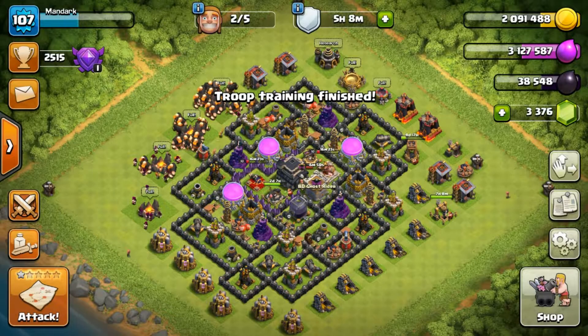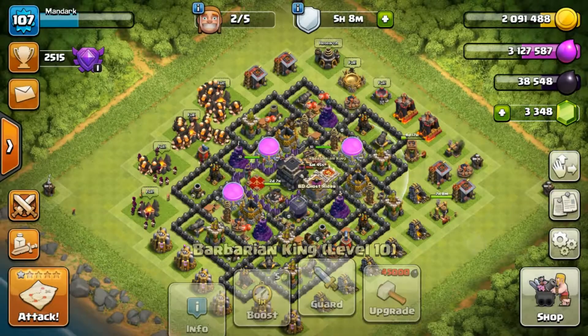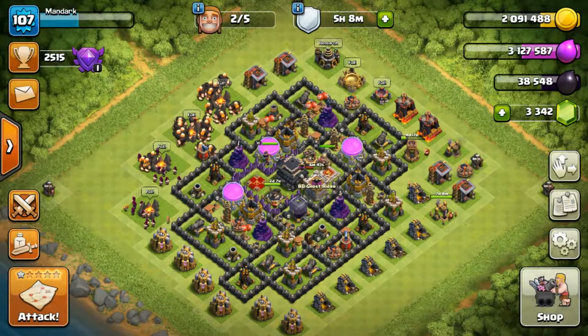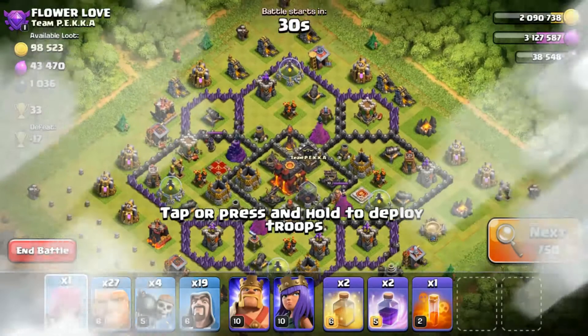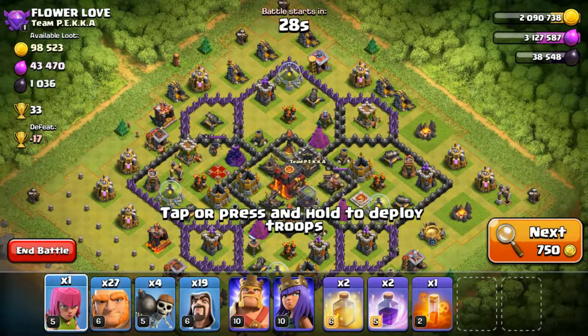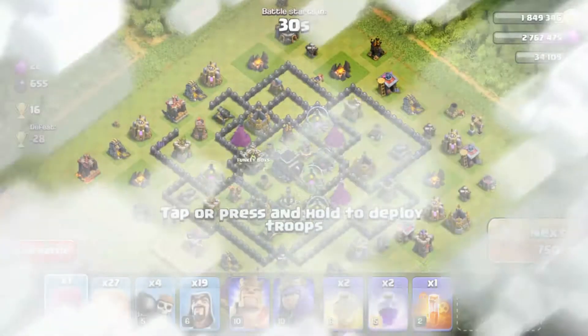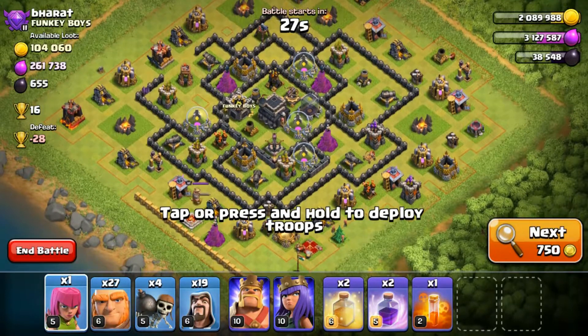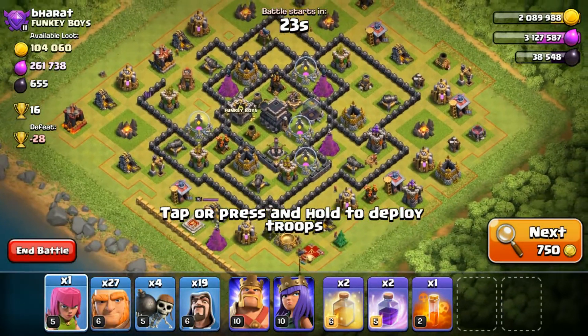Let's gem our Archer Queen and our Barbarian King and I think we should be good to go. For some reason when I use this basic army the level of the opponents goes up and I don't want that. Anyway, the principle is the same - you basically want to keep a tank in front so that your other units can take care of things. This one's going to be easy.